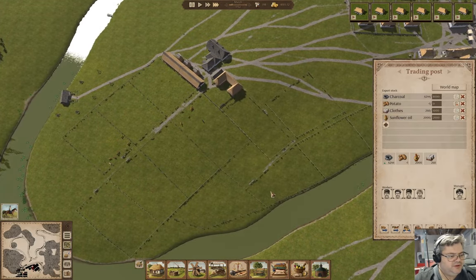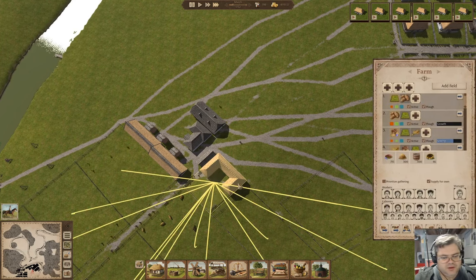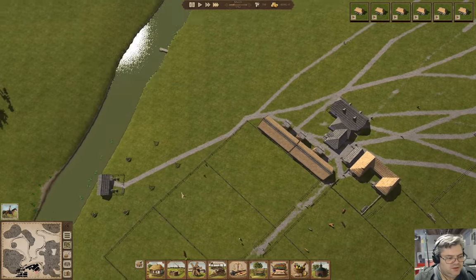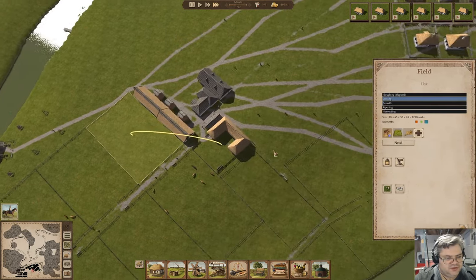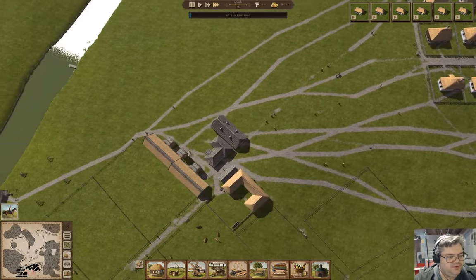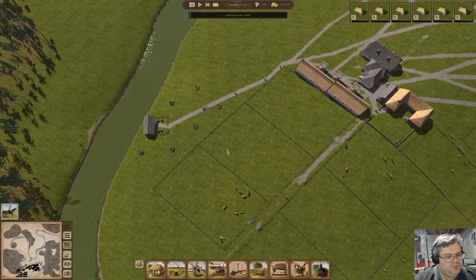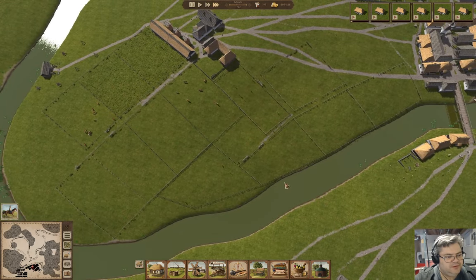We should be planting fields furiously. I want to check on hire options — wage is at 100%, let's drop that down. I knew I'd set one of them higher. We have bulls in the cow shed — I think I might want to keep those for the moment.